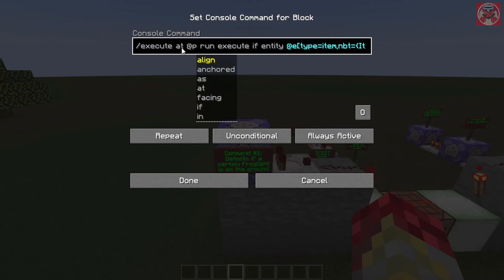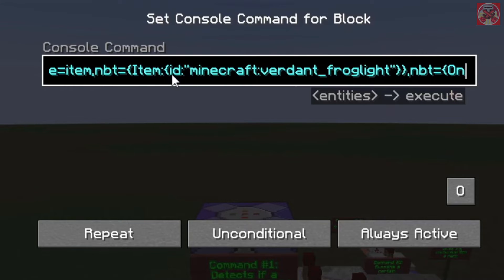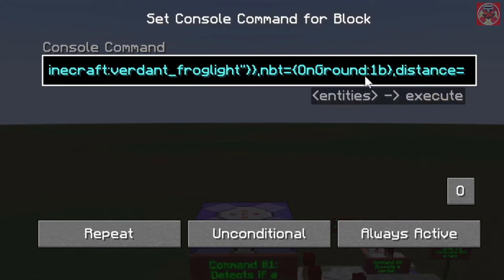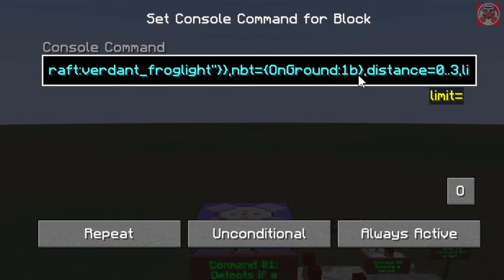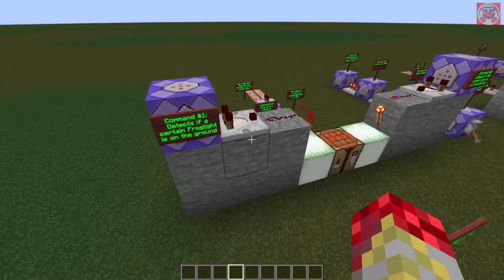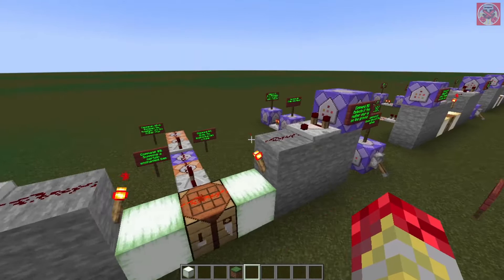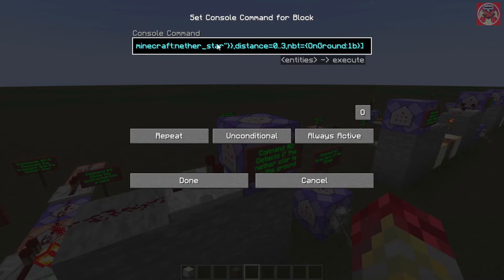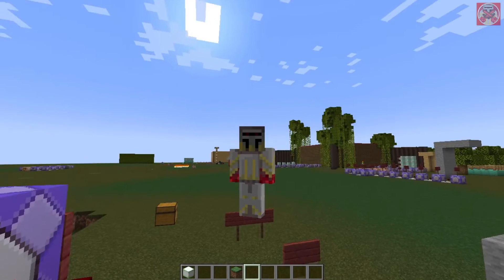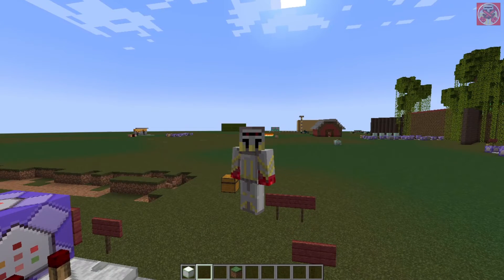This first command detects whether a certain frog light is on the ground. It's: execute at @p run execute if entity @e type=item, with NBT item id minecraft:verdant_frog_light, NBT ground:1b, distance=0.3, and limit=1. Then you have a redstone comparator. When it's on the ground, this will turn on. Then you've got the exact same command except for the nether star. You need to have the redstone like this so that when both items are on the ground and you're near them, they both get deleted and are replaced by the special item — as if you crafted it.